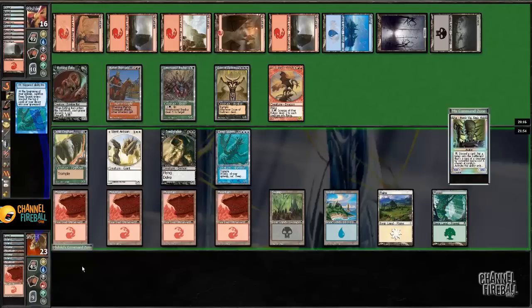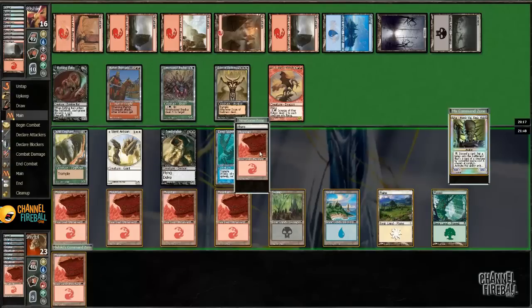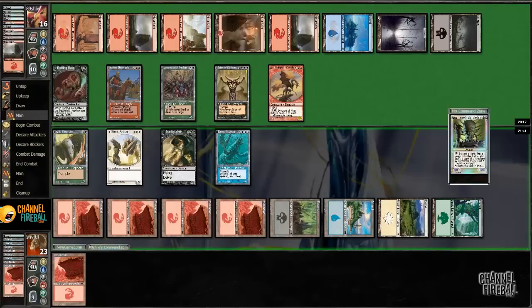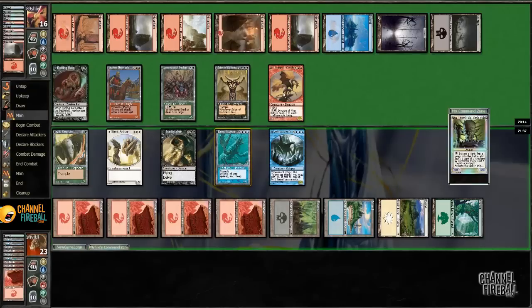I would like to put two cards from my library into my graveyard. What is his ability? He taps and gains Shroud. Useful stuff. Man, if I had gotten this guy it would have been insane. We got a Lorthos. So I could attack with Deep Spawn here, but does that get me ranched by Martin Stromgald? I think if I'm getting ranched by Stromgald, I'm getting ranched regardless — I'm just gonna attack.